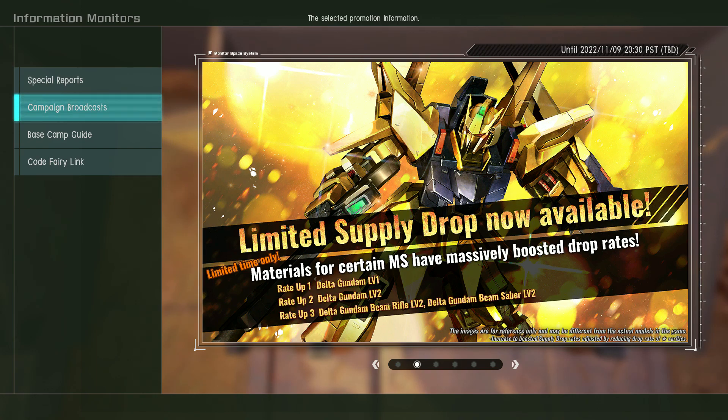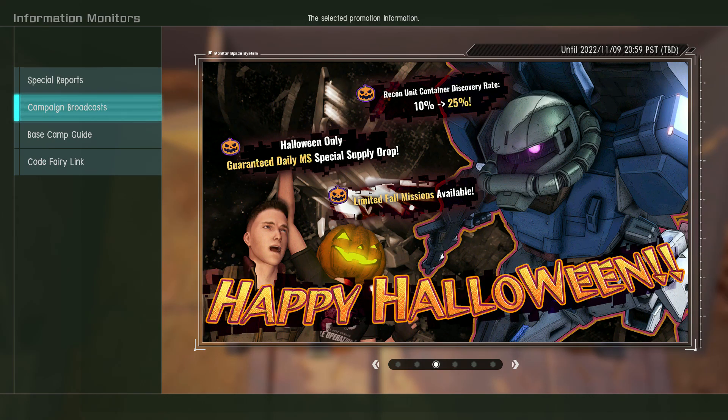You've also got another chance at the Delta Gundam. They've added level two, as has been the pattern lately — the second chance banner adds a new level of the mobile suit. The Halloween missions are still going, so you have until the 9th to get the Zaydezaku if you want it. I believe I have a video up of that that went up on Wednesday.